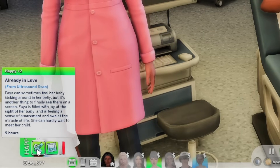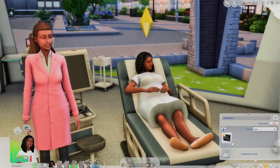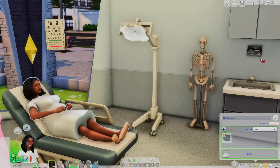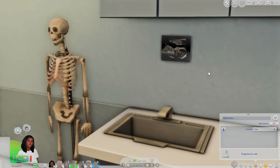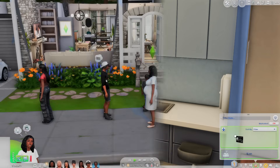The ultrasound scan shows you're expecting a healthy baby boy! We also have a moodlet from the pap smear — getting the sample was a little uncomfortable but the speculum didn't hurt; Feya is just glad to be done with it. We also have 'Already in Love from Ultrasound Scan' — Feya can sometimes feel her baby kicking but it's another thing to finally see them on the screen. There's also a breast pump in the lactation update.